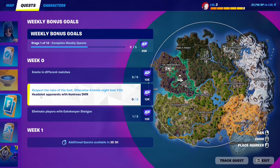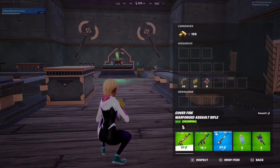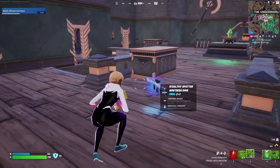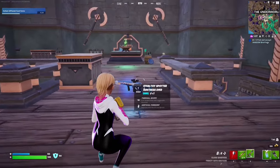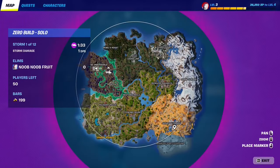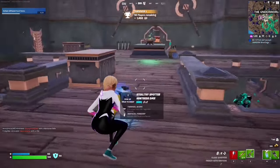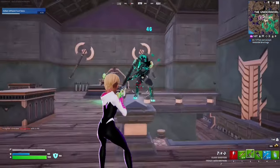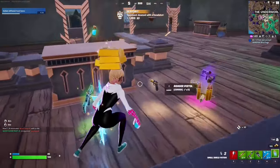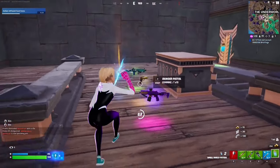For this Week 0 quest, you have to get three headshots with the Hunter's DMR. It says opponents, not enemy players, so this can actually work on NPCs. The Hunter's DMR can be found everywhere on the map — just open chests and you'll find it randomly. If you want the mythic version, you can defeat Zeus at Mount Olympus to get it.